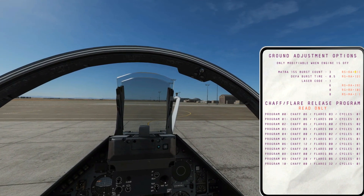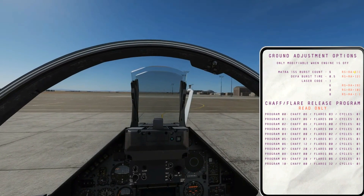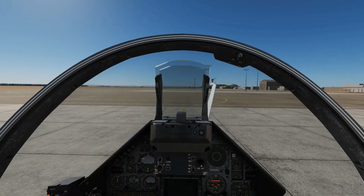We can have 18, 1, 3 or 6. We'll just leave it on 6 because it seems to work well. Right shift and K to get rid of the kneeboard. Next we'll start up and get in the air.